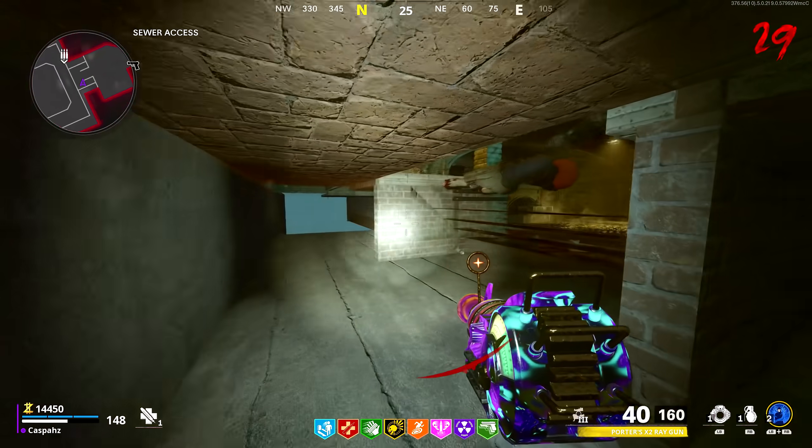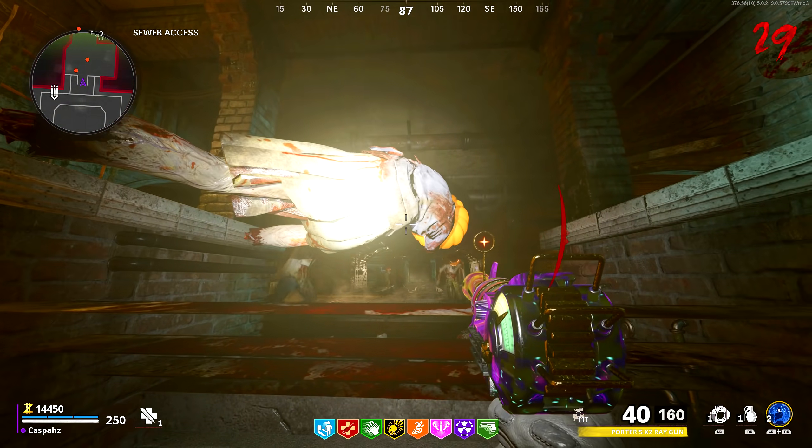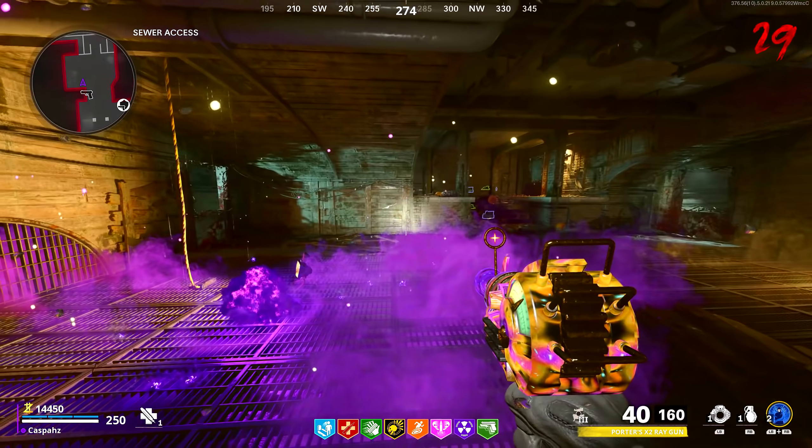Once you get through, crouch and make your way around the corner so that you are underneath the staircase. All of the zombies will now pile up above you and nothing can touch you at all.